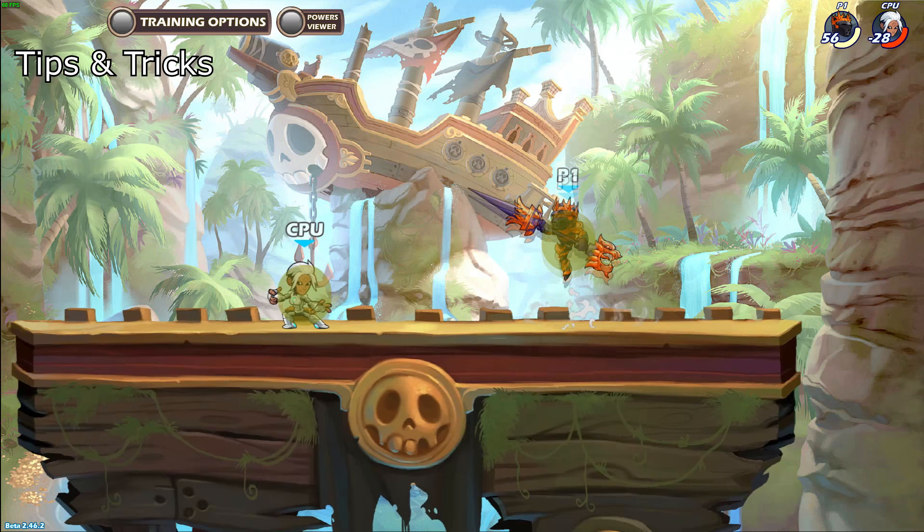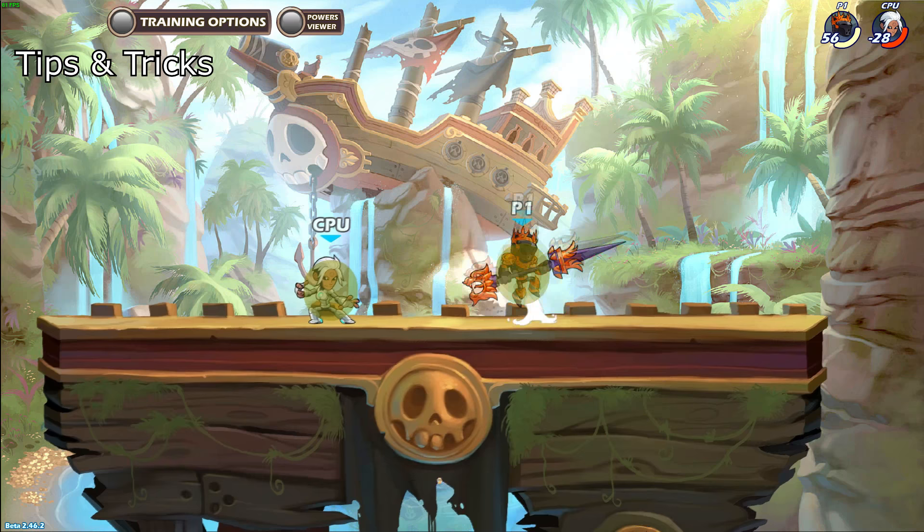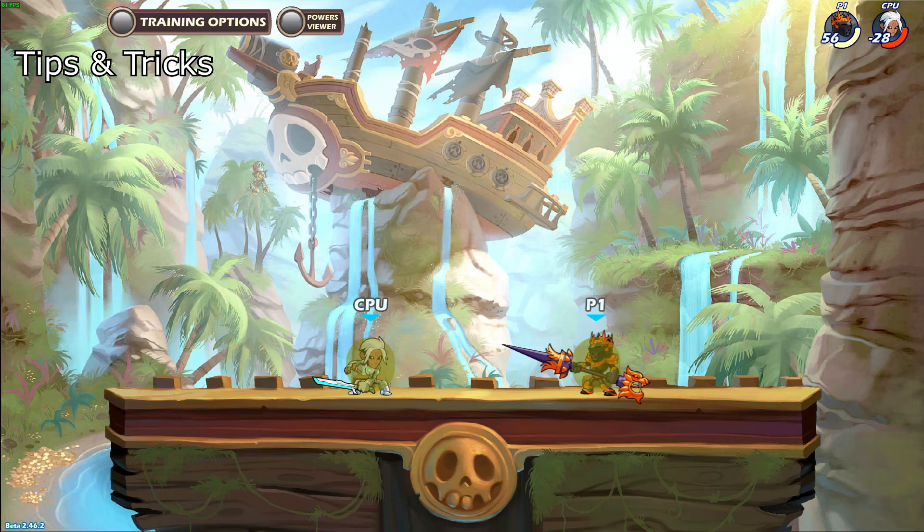At higher ranks, people tend to wait for lance to attack from far away because the moves are easy to see coming and easy to punish. You'll often see people jumping constantly slightly backwards and even dodging if you recklessly do an attack. During these cases, it's best to just jump forward into their attack zone and then hit where you think they'll jump or dodge to.